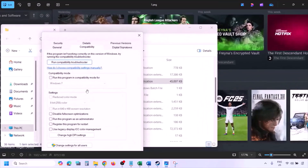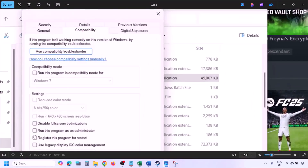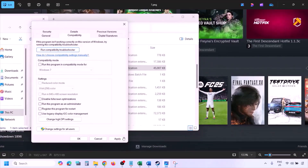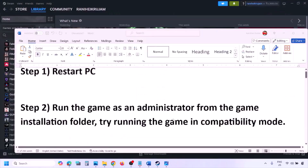If none of those compatibility options work, uncheck all those boxes. Make sure you hit Apply and click OK, then follow the next step.